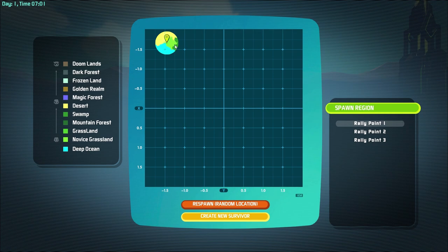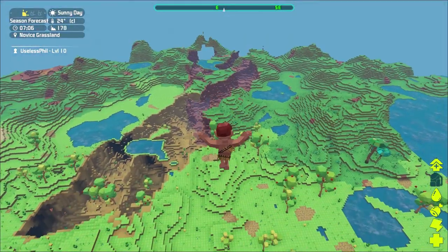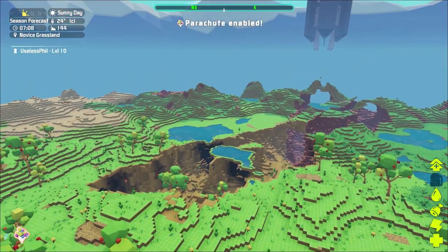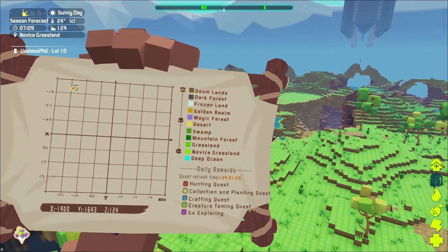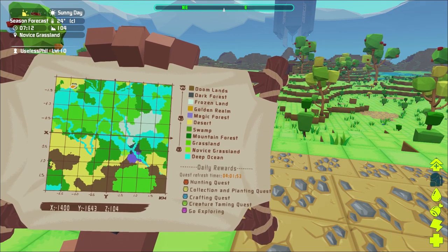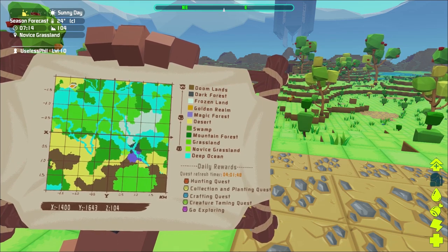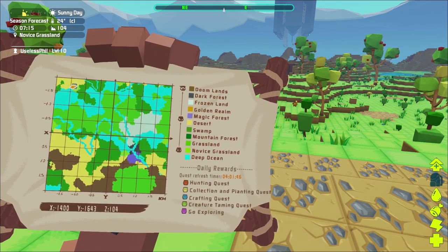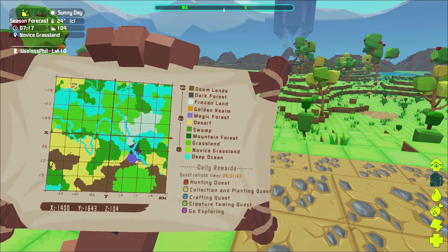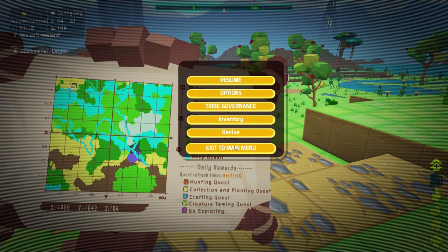Tip number five is to check that your map has all of the biomes in it. If you're playing single player or you're the admin of an unofficial server, you can verify this by opening your map. There's a cheat command — 'cheat open fog of war' — which will reveal the entire map. Biome distribution can be very random; in this example we have very little dark forest and only a tiny amount of mountain forest. If that doesn't work for your needs you may need to reload your map from scratch, and it's better to find that out earlier rather than later.